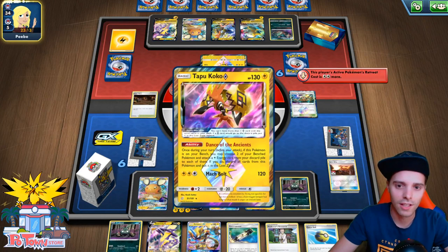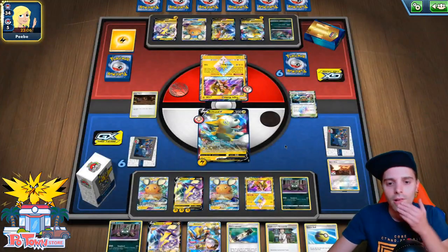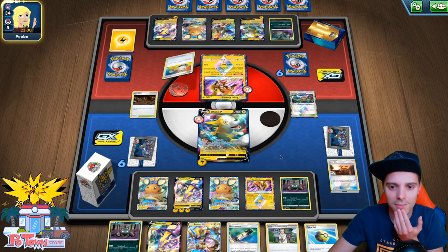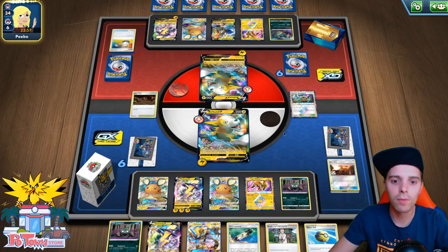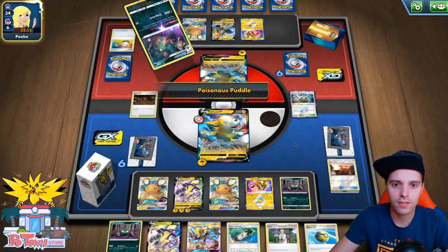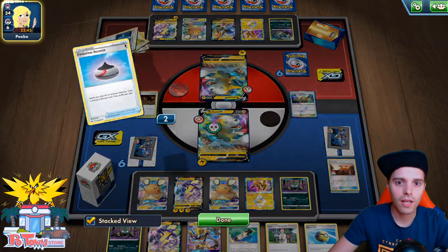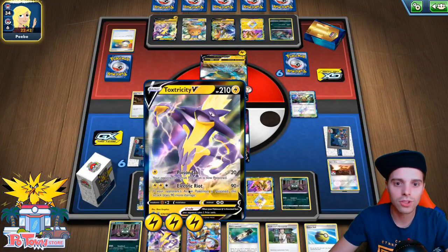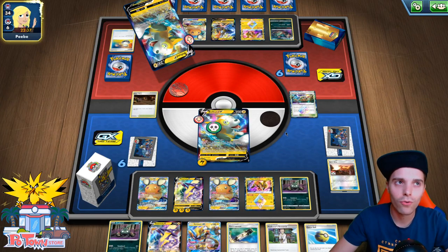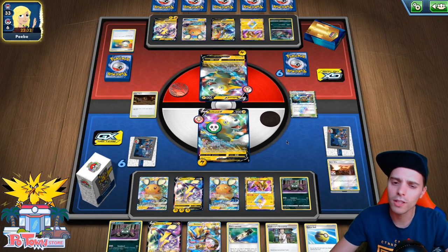This is interesting — is he going to leave Tapu Koko in the active? If we find another Electra Power, we can actually use Dance of the Ancients as energy acceleration, but this bench is not looking good. He switches to Boltund and is probably going to go for Electrify himself. We are poisoned — that's already a bad thing. In order to one-shot a Toxtricity VMAX, we need to be poisoned; he needs Electra Power for 280, maybe two or three Electra Powers. That's a little bit crazy — or maybe two Electra Powers if my math is correct: 250, 60 — yeah.